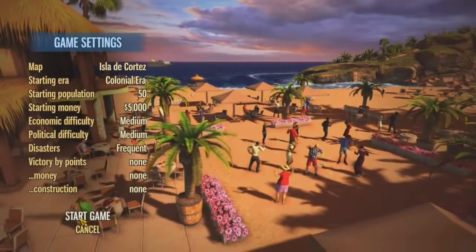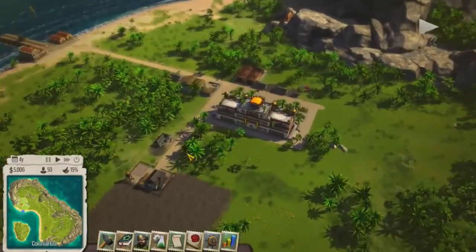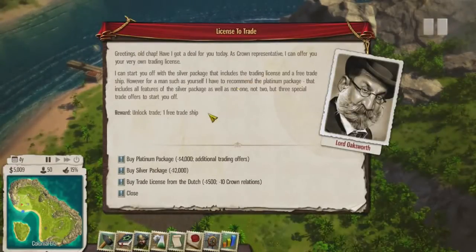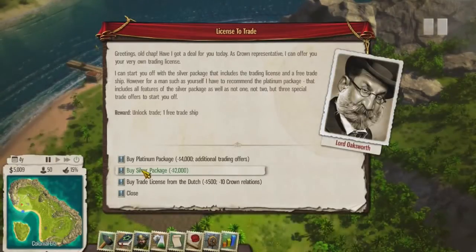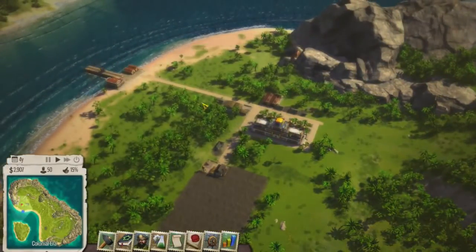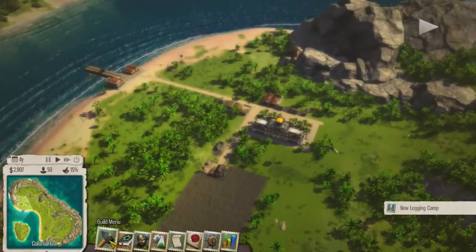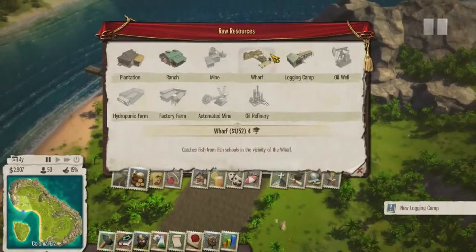This is basically standard settings. You got to keep your people happy - well, you don't have to, but you'll lose. So we're playing a sandbox, it's sort of free form, but you'll get these tasks popping up all the time that you can make decisions on. We're going to get the basic trading package and create goods to export at our docks. We're going to start with a logging camp - because of this task, it sort of incentivizes you on what to build, which is great for a beginning player.